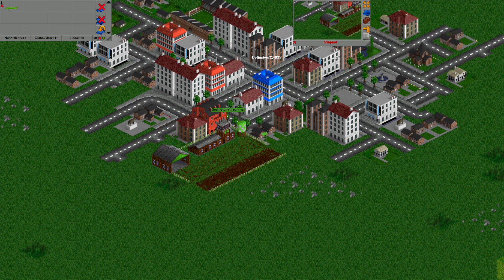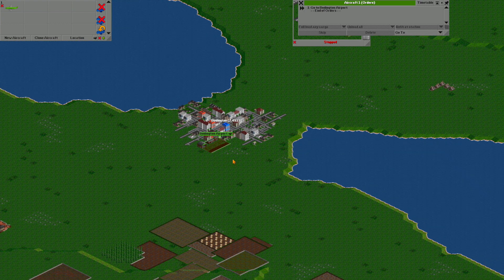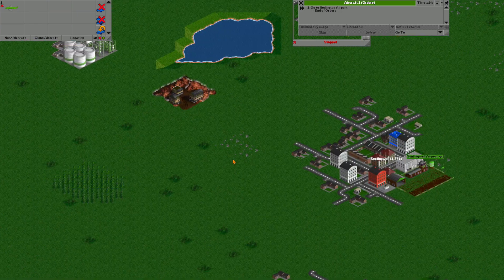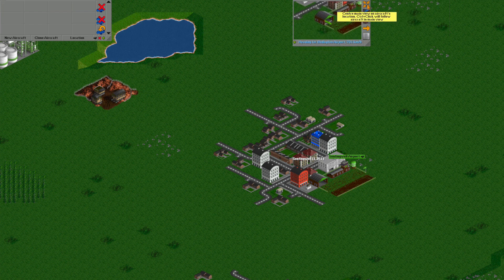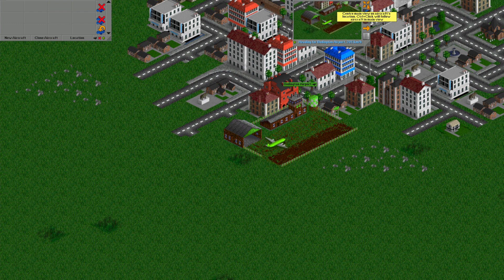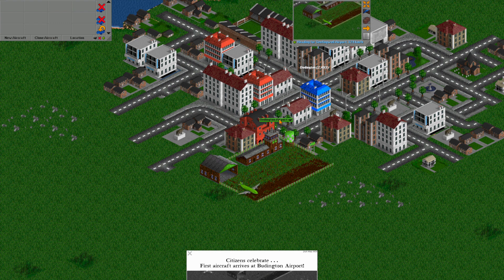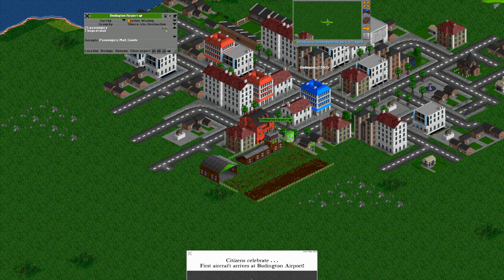Let's give him some orders. First thing he needs to do is go to this airport — let's zoom out and find our other airport, which was over here somewhere. Zoom in and we're gonna send him here. There we go, that's his orders. Let's send him on his way. Let's go see him — there he is, about ready to go.